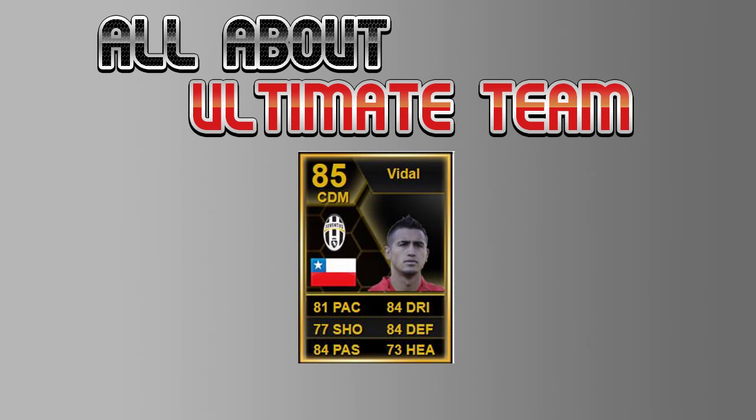Hey guys, this is AllAboutUltimateTeam. My name is Chris and today we're gonna talk about the In-Form version of Killian Arturo Vidal from Juventus Turin. He got In-Form as a CDM, but in my opinion with his great all-around stats, he can play all three positions in the central midfield.